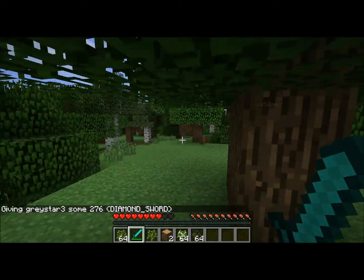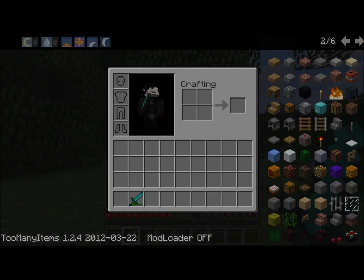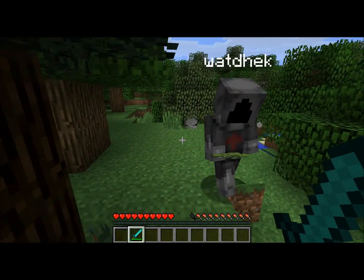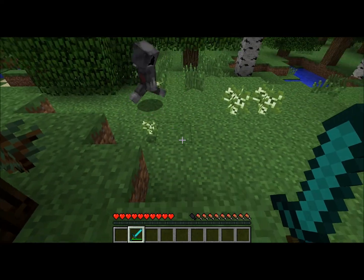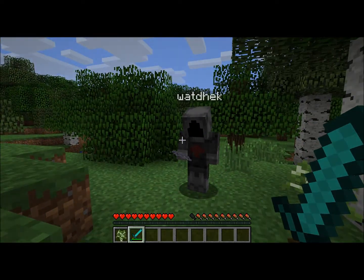We are going to show you how you can actually make a house using this technique. So say we take pine saplings — it doesn't work. Or we take birch saplings — it does not work. And jungle saplings don't work either.